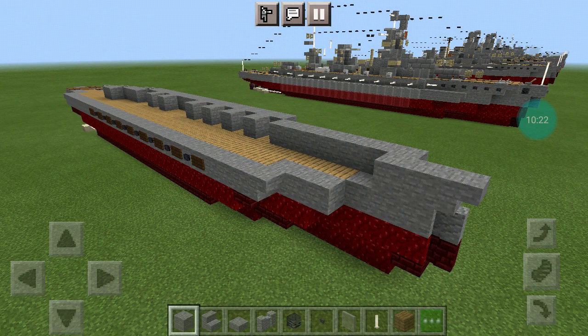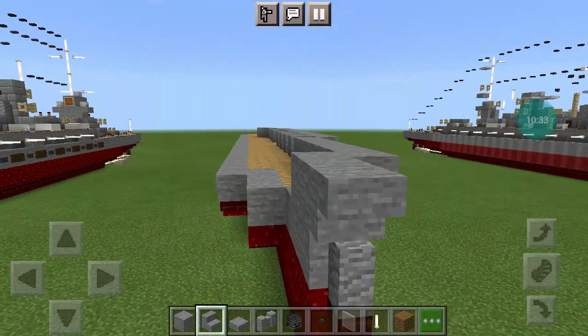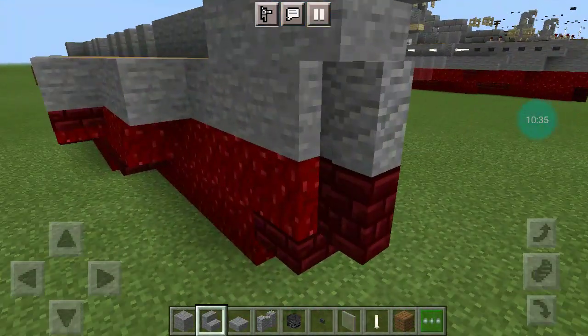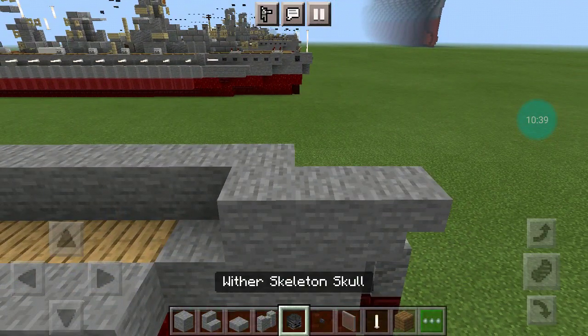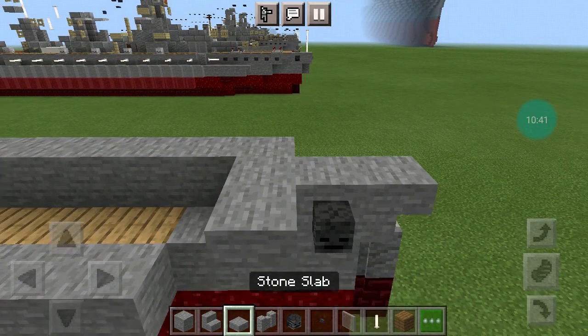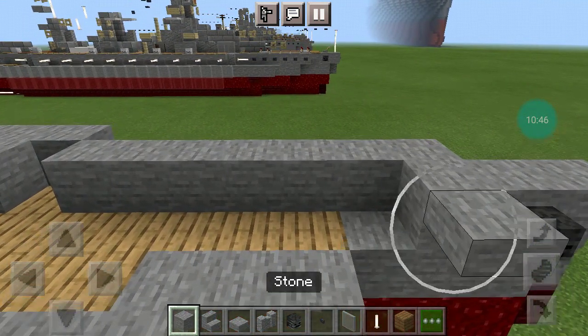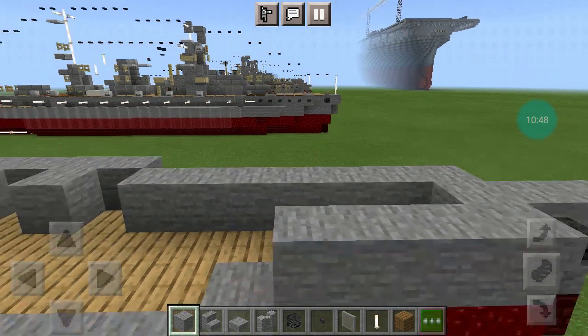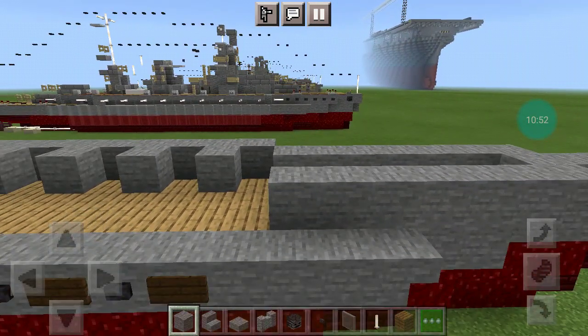Alright, moving on to the last layer of the hull. You want a forward-facing upside-down stair on top of this wall, and behind it you want 2 stone blocks with a skeleton skull on the first and a stone slab on the second. Then 6 stone blocks.